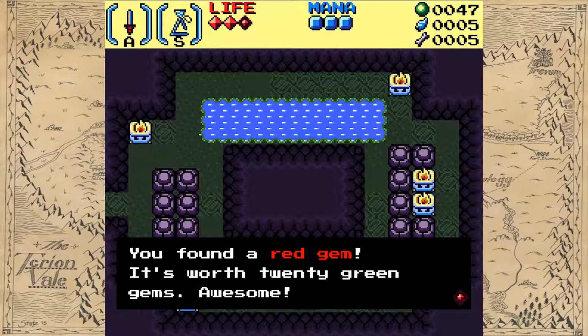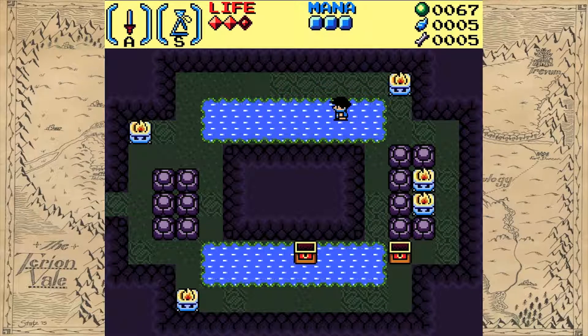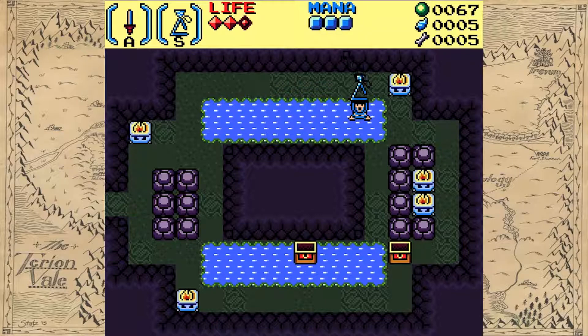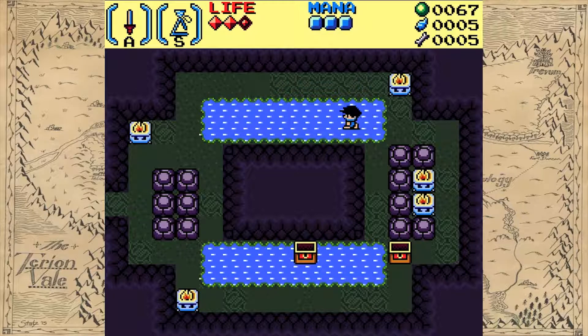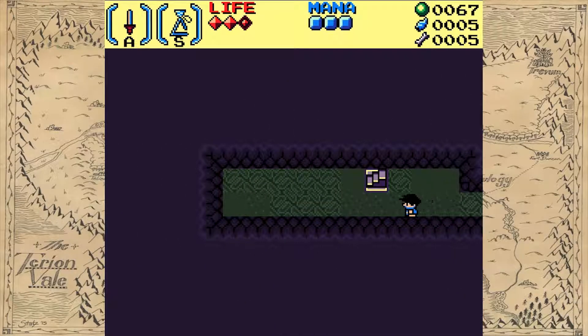I found a red gem — it's worth 20 green gems. So green gems, another currency. I didn't do a thing because I'm not in the dungeon. But I found a fast travel slash escape button — cool.